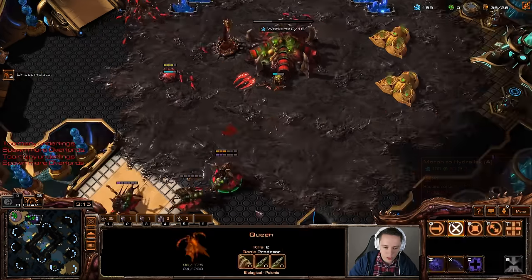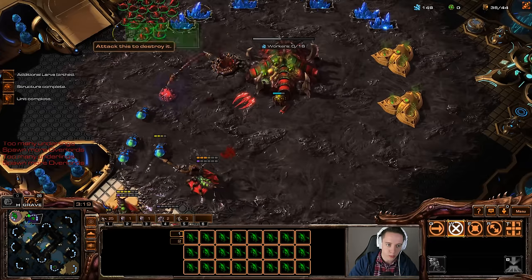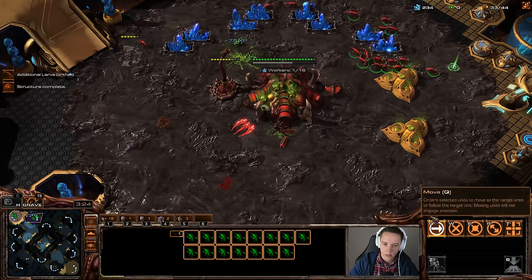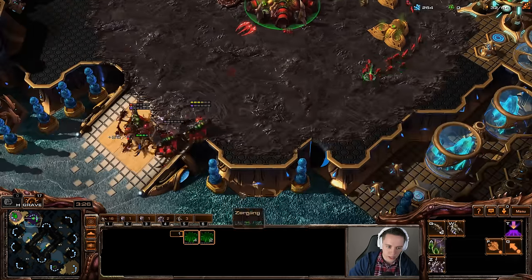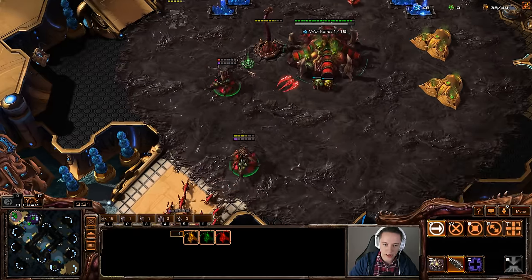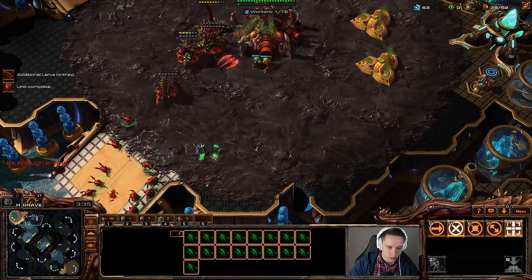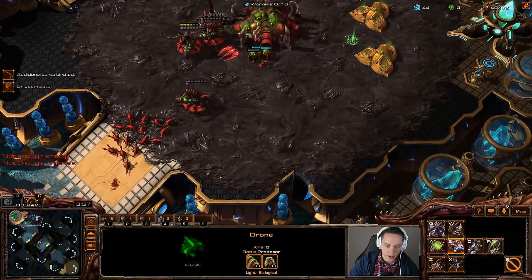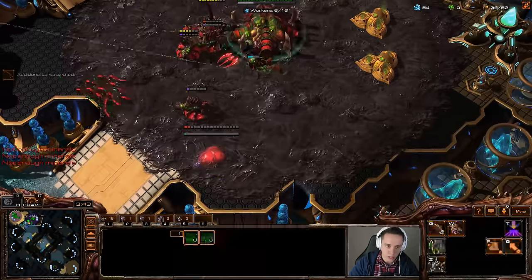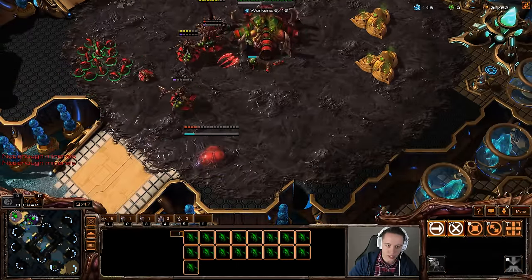I am gonna go ahead and start making more workers here very shortly after dealing with all of this pressure. I want to try and micro these units away if I can. And that should be that dealt with — pretty much perfect. So I ended up taking a little bit of damage, mostly on the queen there. But at this point we are looking very nice. I'm actually gonna start my wall off here at the top of the ramp, like I was talking about earlier, as that will allow me to completely shut this aggression down.